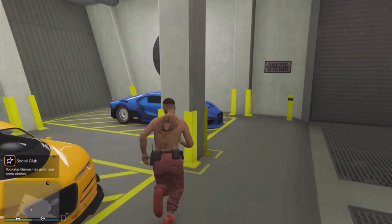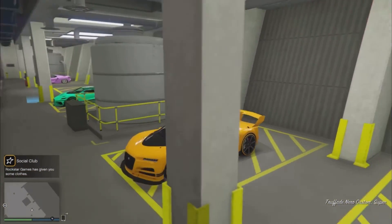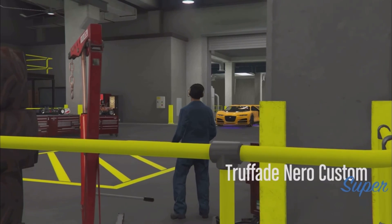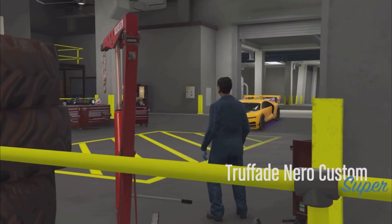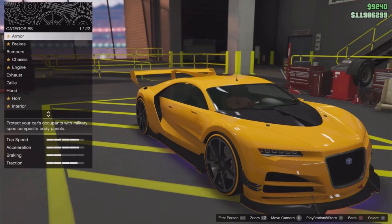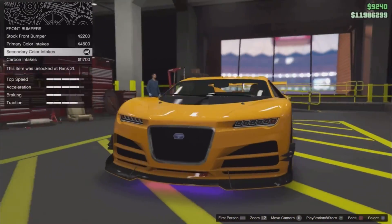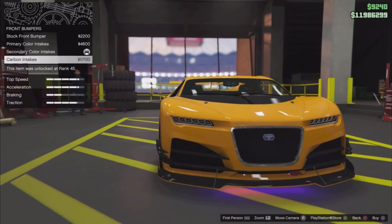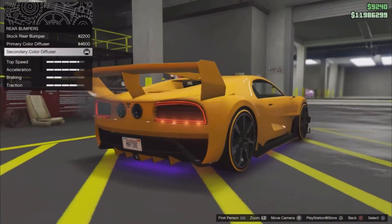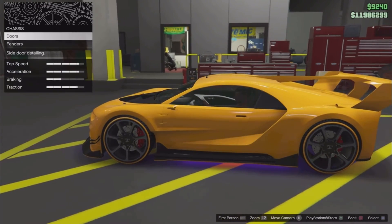The first thing you have to do is get your car. We're gonna start with the Benny's car. I bought this Benny's car right here — it doesn't have to be specifically this one, you could literally just get the cheapest Benny's car. Go to any LS Customs and put on the Benny's upgrade. The bumper and other mods don't really matter, it's whatever you want.